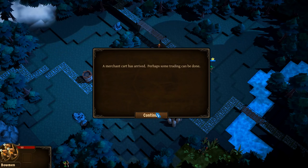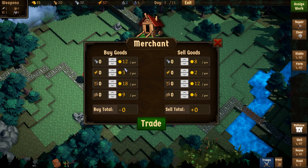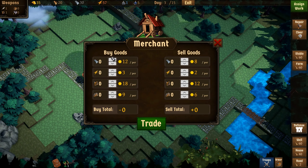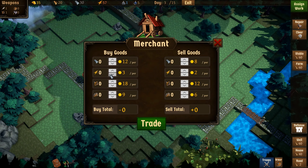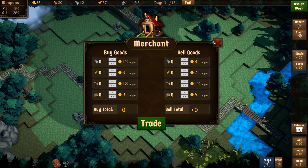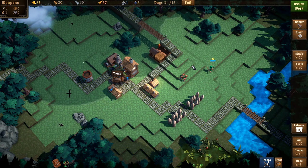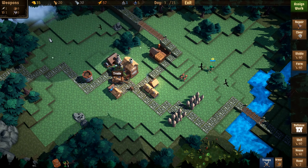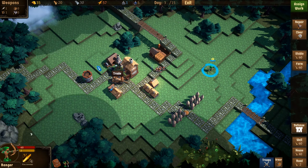A merchant cart has arrived — perhaps we should do some trading. Food is dirt cheap, and the pricing is usually random. I don't like spending too much money since it's very hard to earn in this game. If timber or ore was three per I'd take them up on it. We have quite a bit of food but not enough to sell, so I won't deal with the trade cart right now. Then I notice the fog of war has changed — on my first practice run it never moved, so that's cool. Now we need to defend all sides of the hamlet.